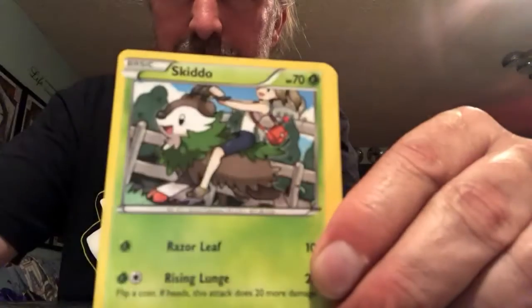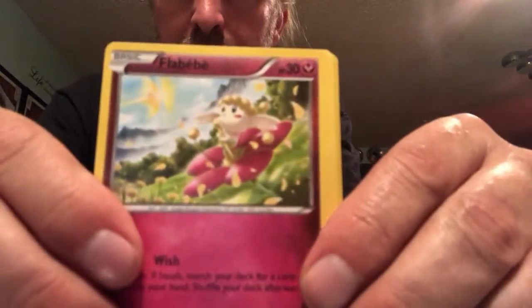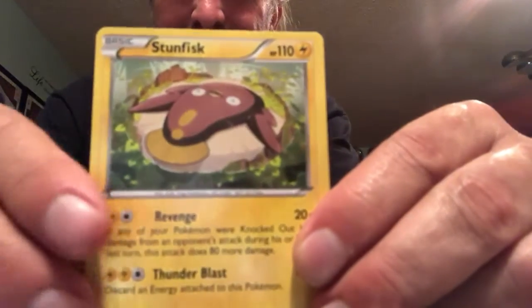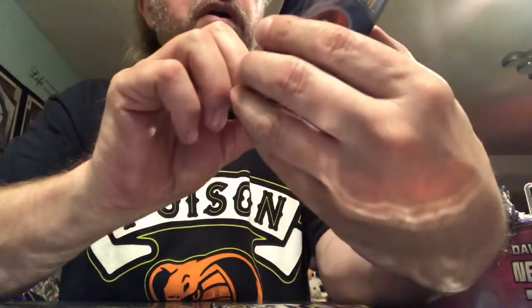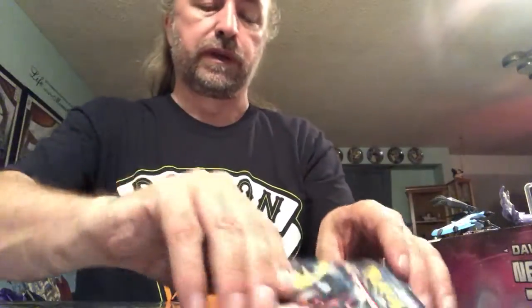I've got to do the card trick right — these are threes, there we go. We got a Ralts, Skiddo, Misdreavus, Swablu, Lombre, Town Map, Buddy Buddy Rescue, Stun Fisk. We got a reverse holo Assault Vest. And we got a holo Meloetta — that's kind of a cool card. Pack number one, pretty good.